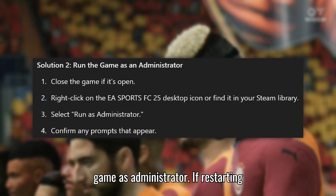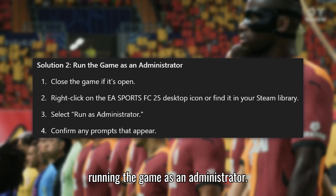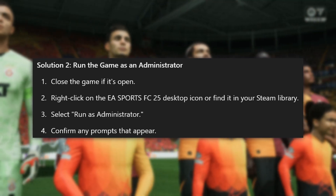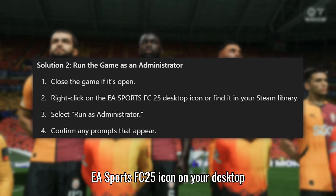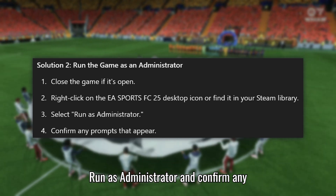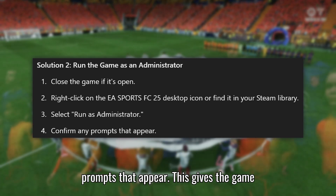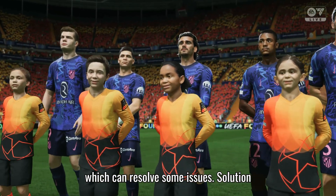Solution 2: Run the game as administrator. If restarting didn't help, the next thing to try is running the game as an administrator. Close the game, then right-click on the EA Sports FC 25 icon on your desktop, or find it in your Steam library. Select Run as administrator and confirm any prompts that appear. This gives the game full access to your system resources, which can resolve some issues.